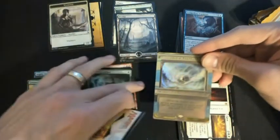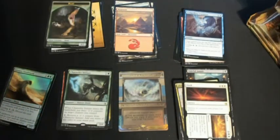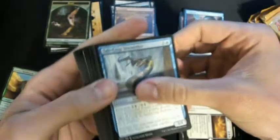You can get Invocations out of bundles. Let's take a trip down to Value Town — we've still got six more packs to go. So let's hope for a sweet Planeswalker, and this will be an awesome bundle.